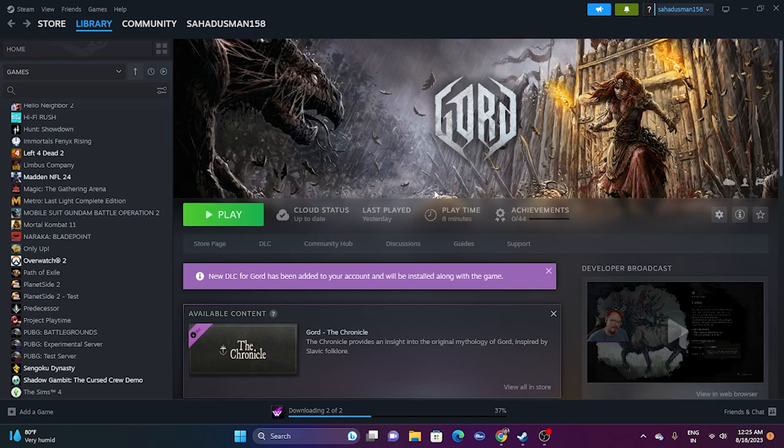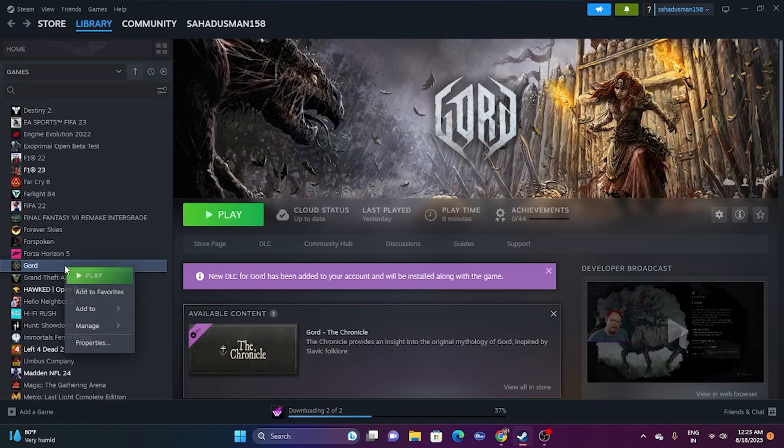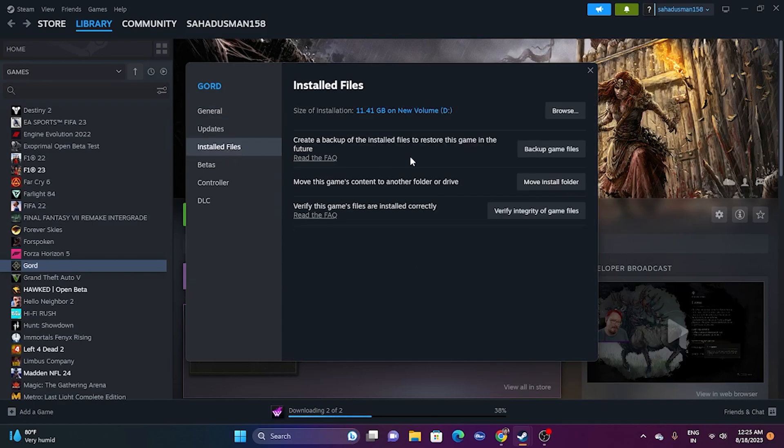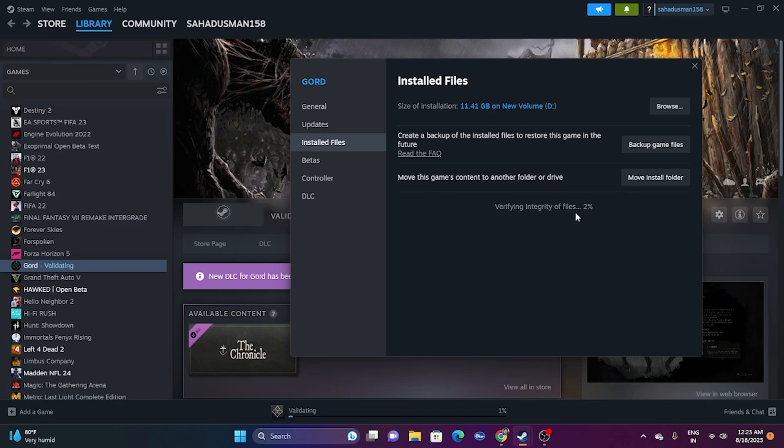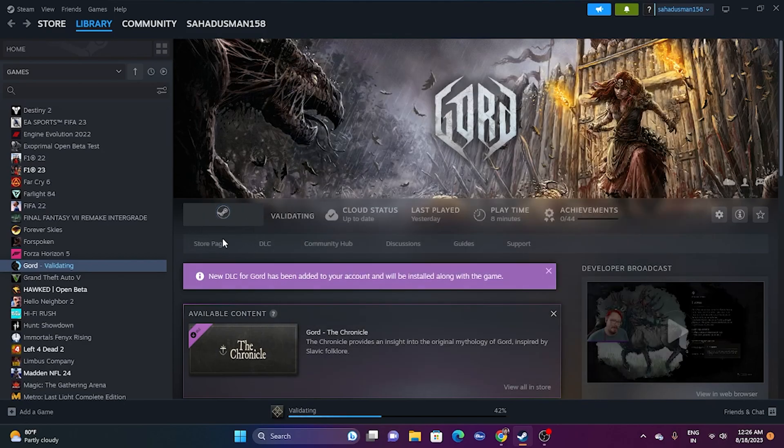The next step is to verify the integrity of game files. Go to Steam, find the game, right-click on it, and go to Properties. From there, go to Installed Files and click on 'Verify Integrity of Game Files.' The game is around 11.41 GB, so it will cross-check every single file and fix any corrupted or missing files. This has worked for many users, though it will take a little time to complete.